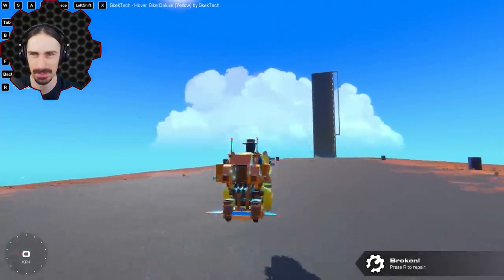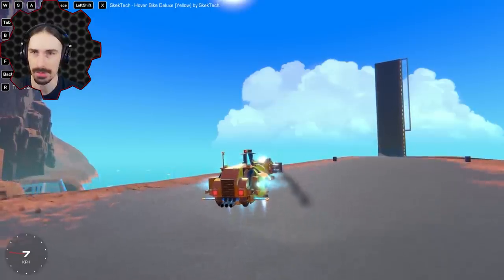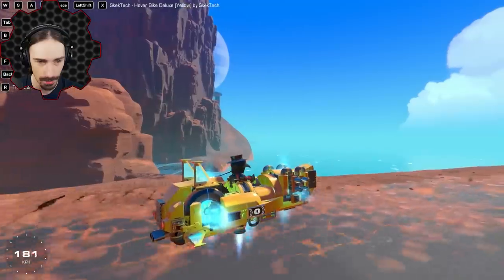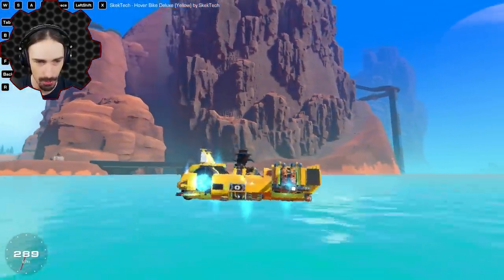I pitched down way faster than I expected to. What does X do? Probably turns everything off. X just goes up. Left shift goes down — that's a little bit different than I'm used to. This thing is so good. It looks amazing too. This is the coolest hover bike.